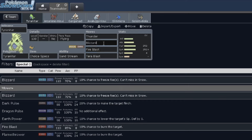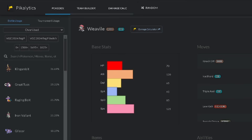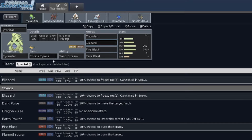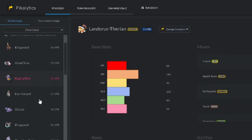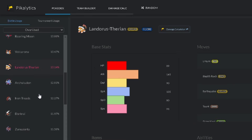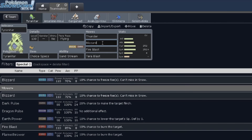Blizzard was a pretty standard pick because regular Tyranitar already runs Ice Beam for coverage. With the regular Tyranitar set, Ice Beam won't OHKO those mons — it'll just hit them decently hard. But with Specs, Ice Beam will actually kill most of them. The only Pokemon that Ice Beam doesn't OHKO are Raging Bolt, Iron Valiant, and Dragonite, so that's why I ended up running Blizzard. I also just think it's funny to run Blizzard — a less accurate but more powerful move over Ice Beam. Same thing with running Fire Blast over Flamethrower.